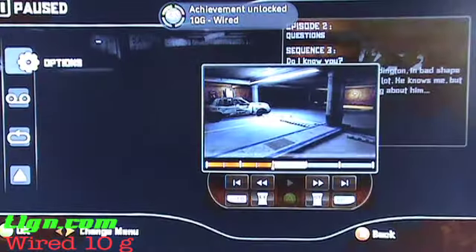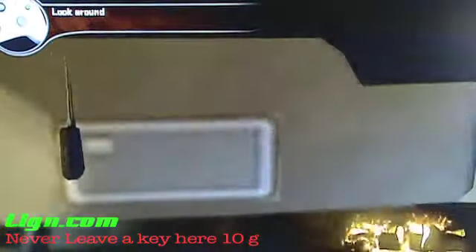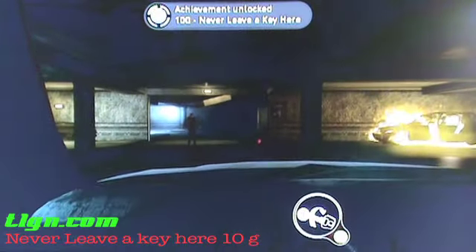And then you want to reload the checkpoint, which will take you right back just before the cutscene. You're gonna go in the exact same way you did before, but this time look up at the visor. Pop that down, take out the key. And there you go — another 10 Gamer Score. I would never leave a key here. This is not happening.